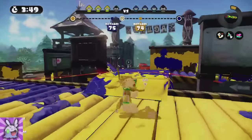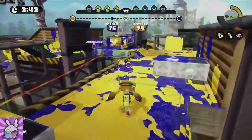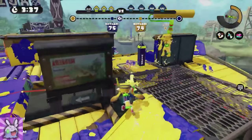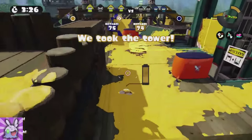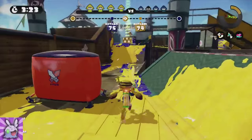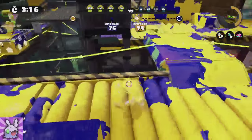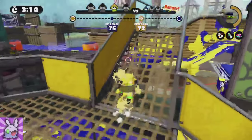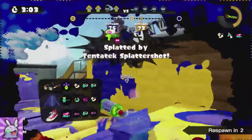I throw a bomb near the tower to try to prevent them from coming down the middle and maybe get in behind them, but they end up seizing the tower. I jump off the tower accidentally — that's just a function of not knowing this map at all; I thought I had more room to walk there. They have an Inkzooka coming in, so I throw a suction bomb over the middle. Throwing suction bombs seems like a pretty decent strategy on this map as it pushes them back over that hill — but I explode immediately, which was interesting.